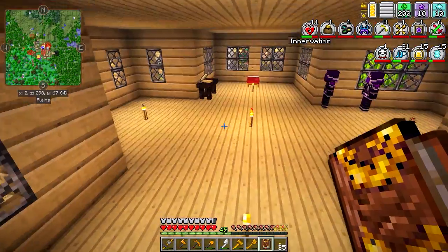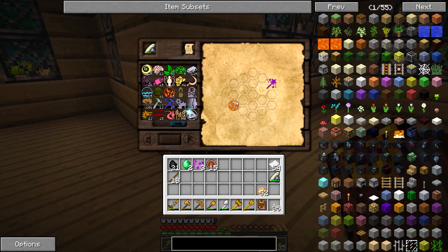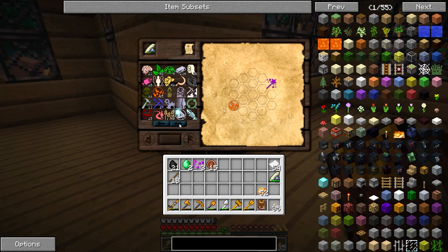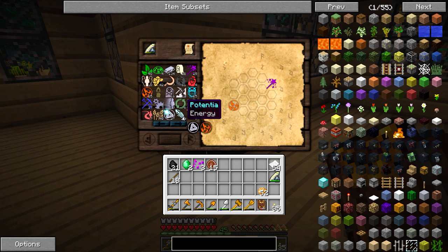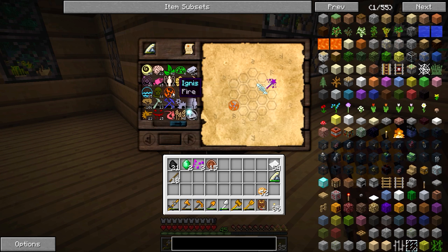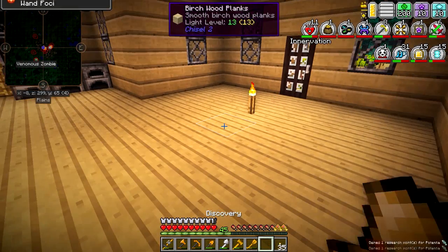We take that research note to the research table, plop it in there, and now we just have to figure out how these aspects go together. The aspects needed are Magic, Void, and Potentia — Potentia connects to fire. So we can go Potentia, fire, Potentia, and now we have discovered Wand Foci.